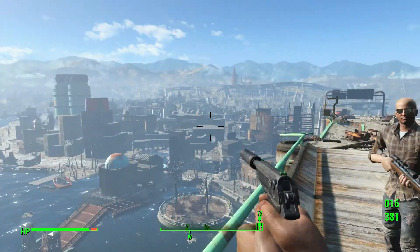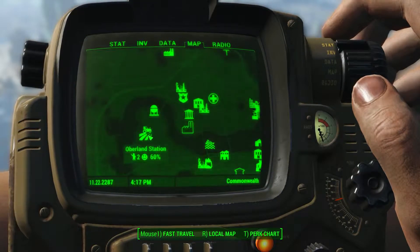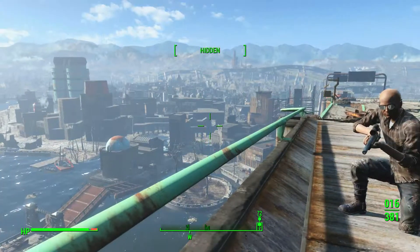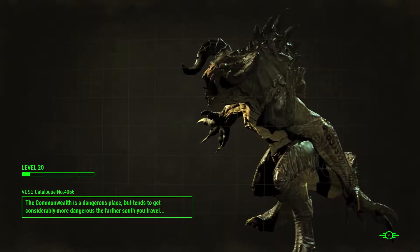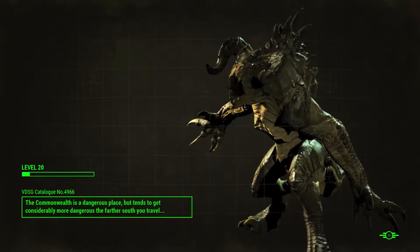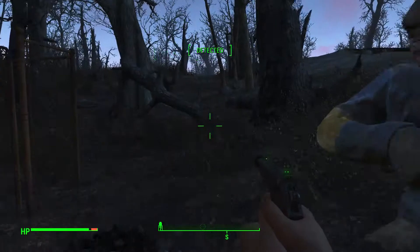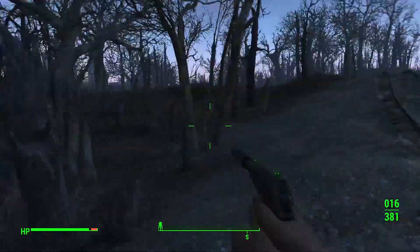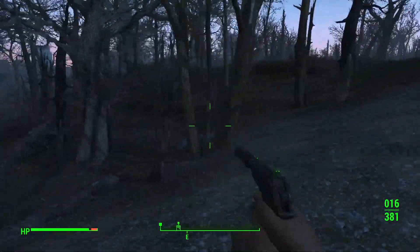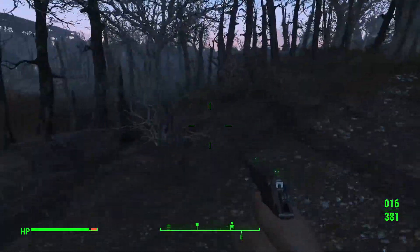Alright, and then we're going to head over to Overland Station. From Overland, if you just do a little bit of exploring around here, you can actually see the fires from where the alien spaceship crashed.